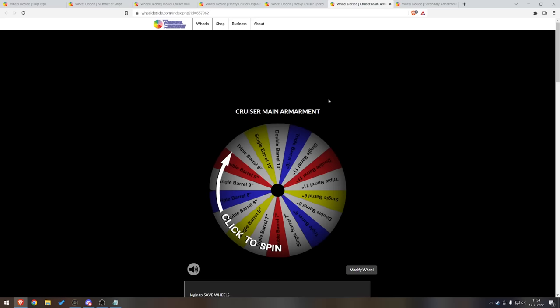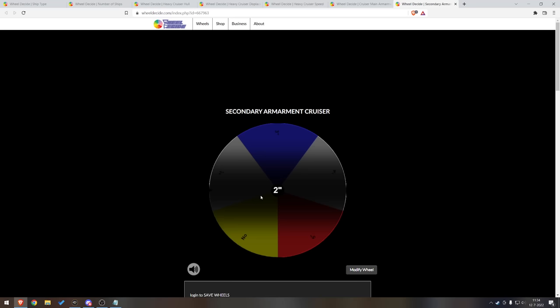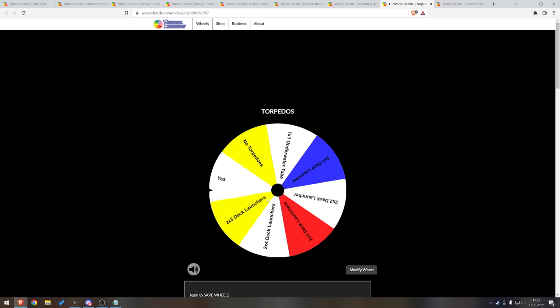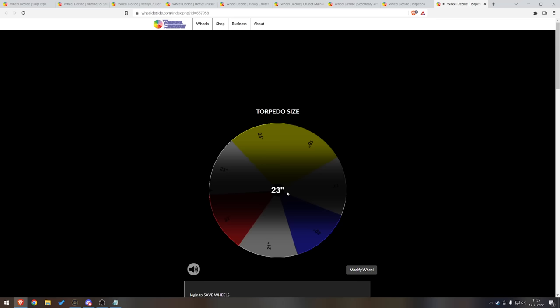Triple eight-inch — meh, I can make that work. Secondary armament — that's going to be important against the battleship. Two inches — okay, fine. So we're getting triple eight-inch barrels and going for two-inch secondaries. There are two more rolls: the torpedoes — how many and what type? Yes, just yes. I'm going to assume I get a choice. It's not mandated what type, so I'll go with the type of torpedoes that I want. With the current version of the game, I'm not too big a fan of torpedoes.